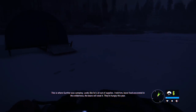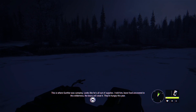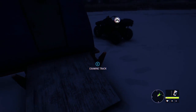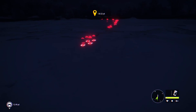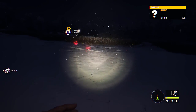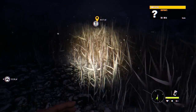This is where Gunter was camping. Looks like he's all out of supplies. I told him — leave food uncovered in this wilderness, the bears will steal it. They're hungry this year. Take a look around for Gunter. People leave tracks like any other animals. So we found Gunter's shelter, and I'm assuming these are Gunter's footprints up here. They look human. These are Gunter's footprints most likely, unless there's somebody else out here with him, which I doubt. But where's Gunter?